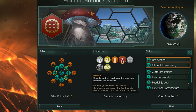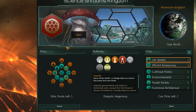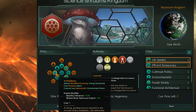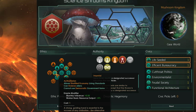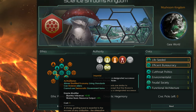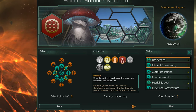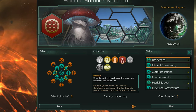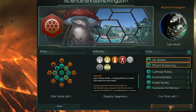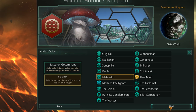I've got materialist, which enables academic privilege - that's going to make the Science Room Kingdom very happy because these guys just want to sit around and do science all day. I've also got authoritarian, which allows me to enslave aliens, and I'm going to be using chattel slavery - actually domestic servitude - to great effect. I'll show you how to get a huge amount of resources with only one planet, or two if you prefer.